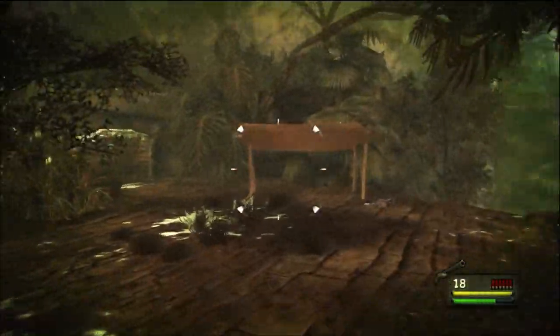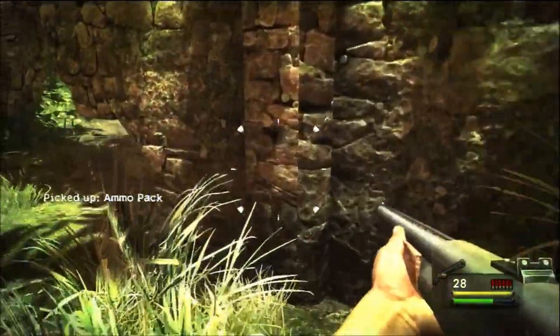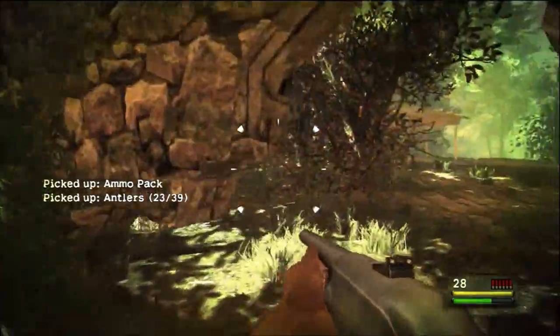The next one is after you get poisoned. You'll see a little wooden structure; if you head left from there you'll find a massive crack in the wall. Crawl through that and the antler will be on the floor just after.